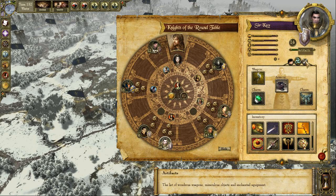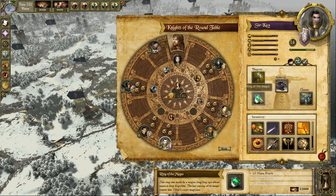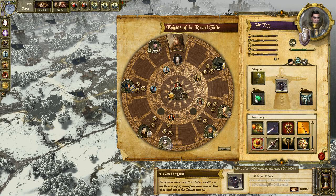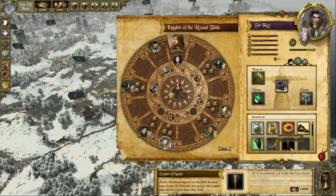Heroes will get powerful artifacts from their defeated enemies or during adventures. In King Arthur, these artifacts are not the usual boring magic items that grant some boost to abilities — most of these items grant brand new skills. There are special artifacts that can be developed and improved, and they have their own abilities. Knights have to accomplish certain conditions to make these abilities work: some will only work if the hero has killed a certain number of enemies, defeated several enemy heroes, or used a certain spell. These artifacts grow stronger with the hero until they become legendary items.